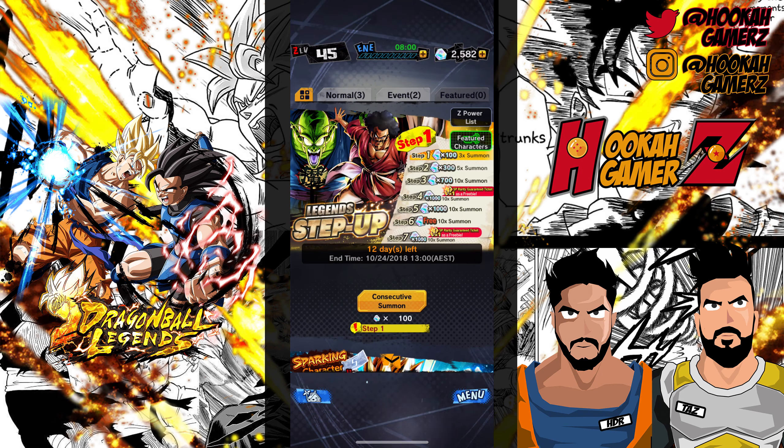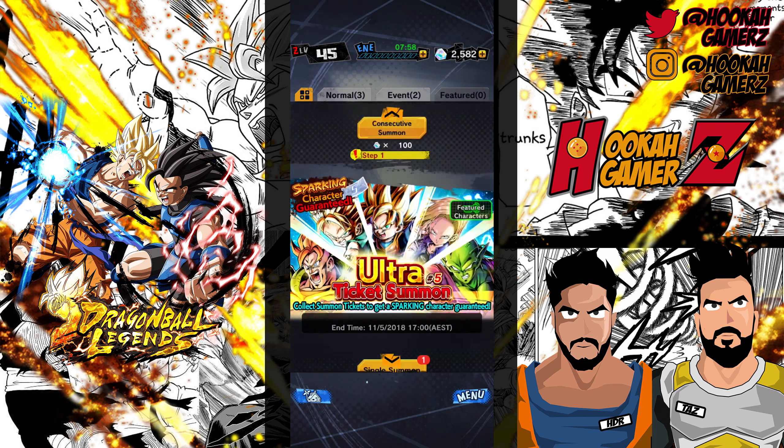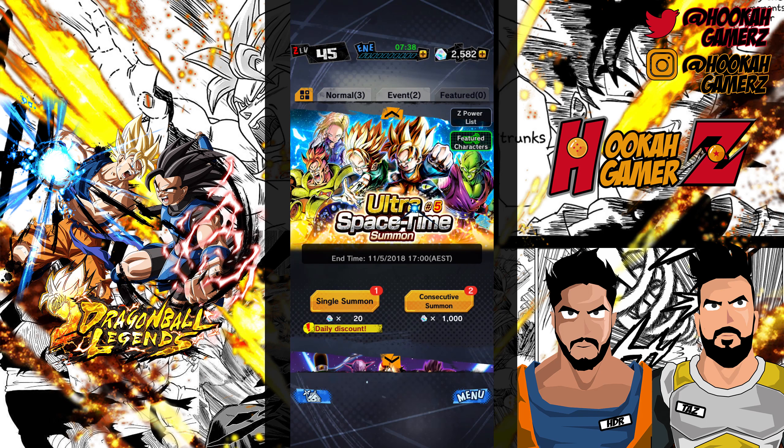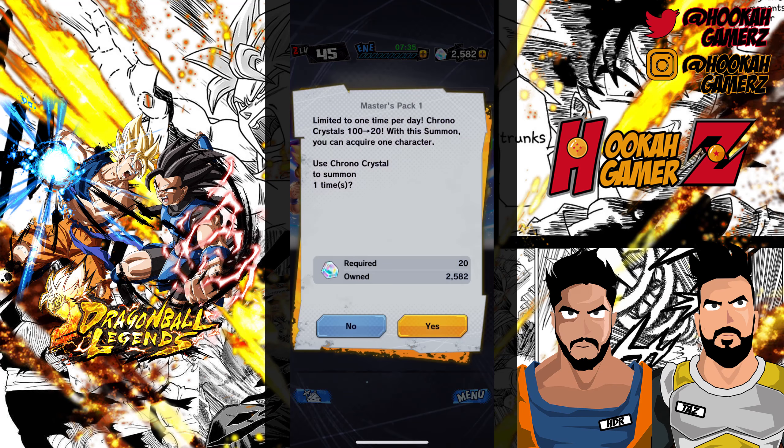It does have a fair few decent new characters. The first summon gets you three, so the first 100 crystals gets 300 summons, then 300 crystals gets you five, 700 gets you ten, and then the next one at a thousand gives you a free sparking guarantee. What we want is Demon Piccolo and whatever else we can get. We'll do the daily discounts as well to start with — we want to get our bad luck out on those ones.